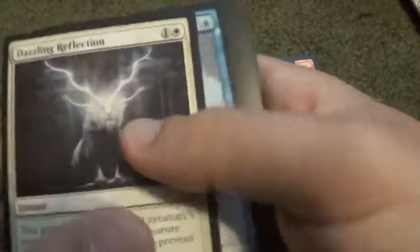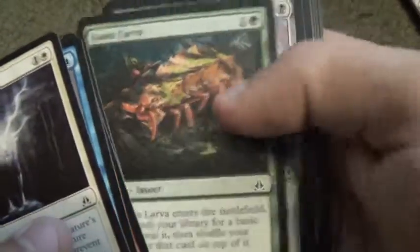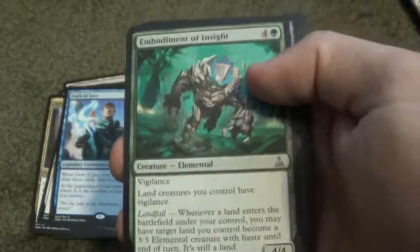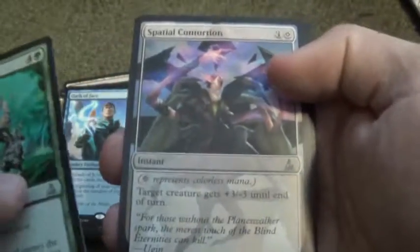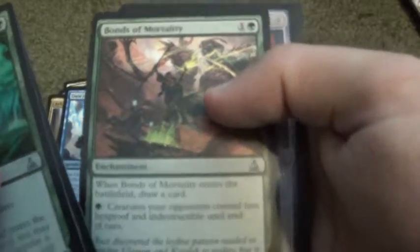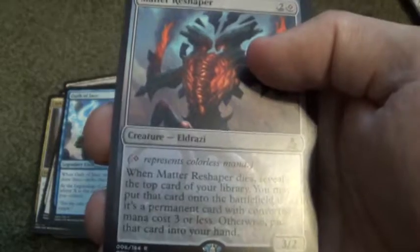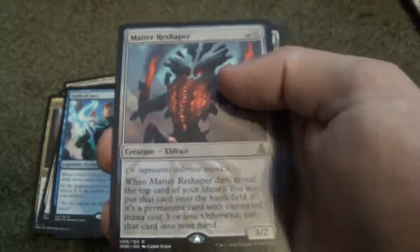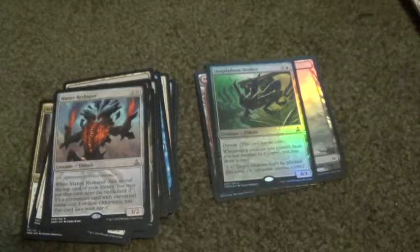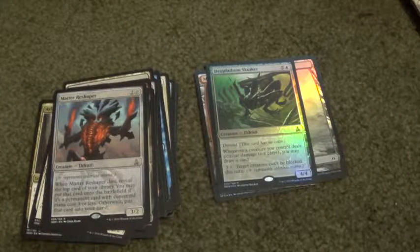Scroll through the Commons. For Uncommons: Embodiment of Insight, Spatial Contortion, Bonds of Mortality, and Matter Reshaper for Rare. Island and a Knight Ally Token. Pretty cool. Last pack for this part.